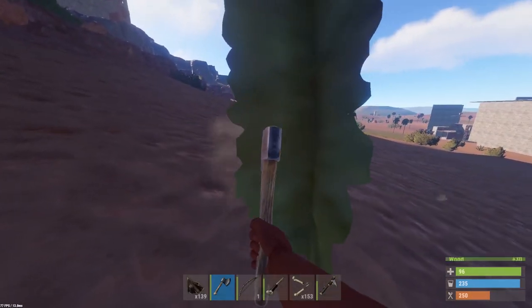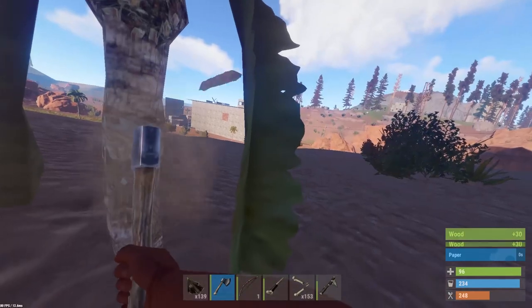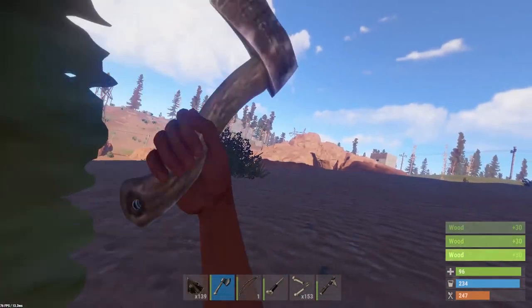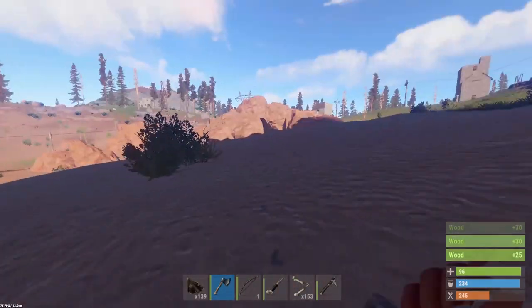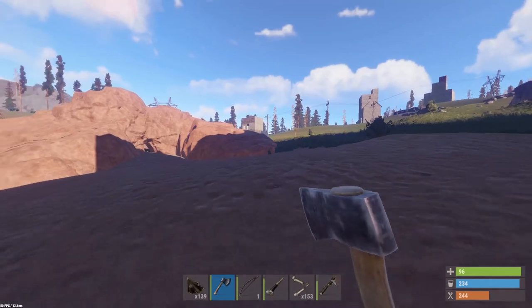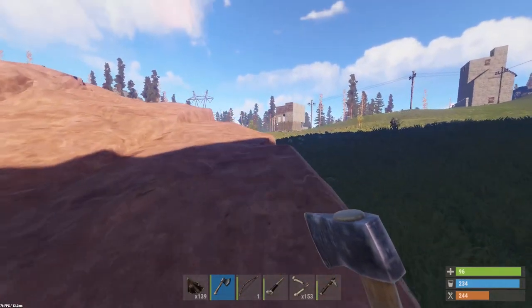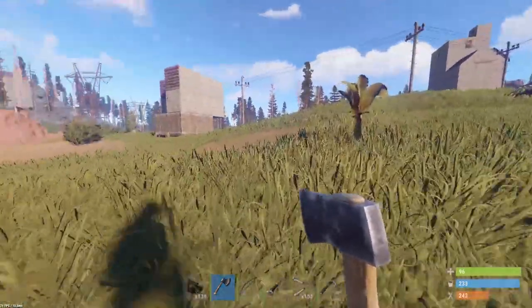There's probably someone in there still, or there's auto turrets everywhere, so we need to be careful. I don't want to lose my metal hatchet either. I'll finish this tree and put all the wood I get from it into the furnace so at least we're cooking up metal while we're exploring. If you like these episodes, make sure you leave a like - it really helps spread the video to more people.